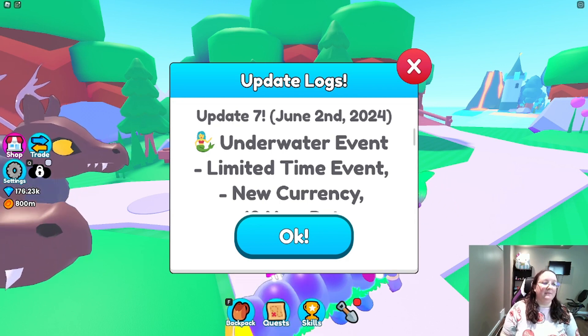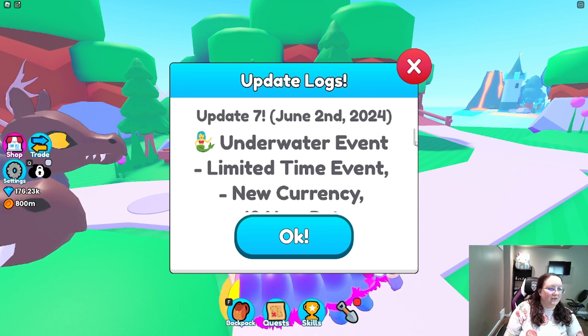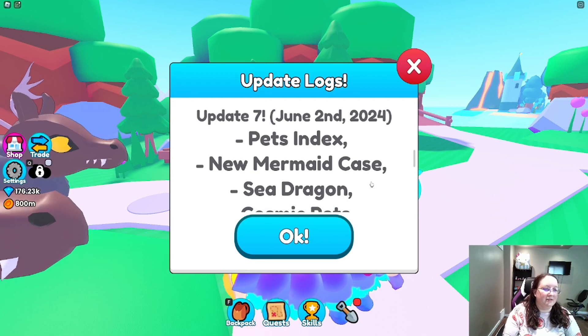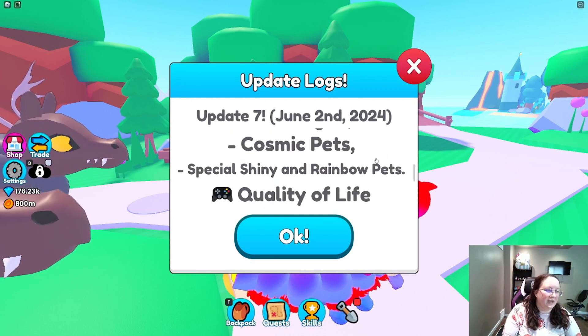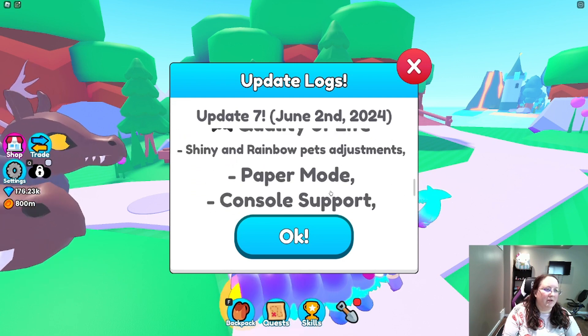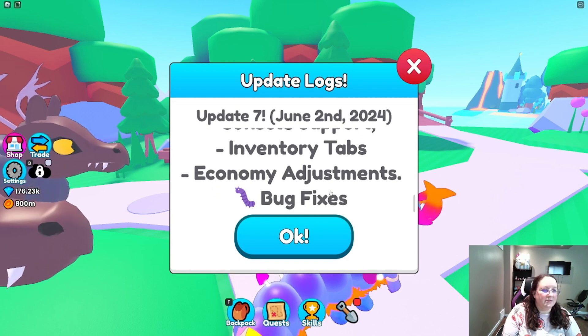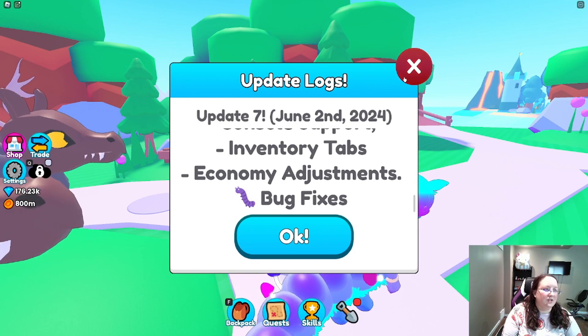There's an update today. There's an underwater event — it's a limited time event. There's new currency, 18 new pets, the pet index, new mermaid case, sea dragon, cosmic pets, special shiny and rainbow pets, quality of life, shiny rainbow pets adjustments, paper mode, console supported, inventory tabs, bug fixes, and economy adjustments.